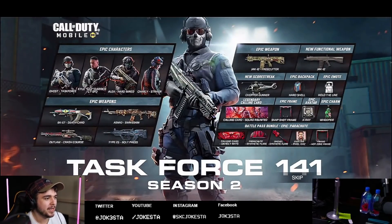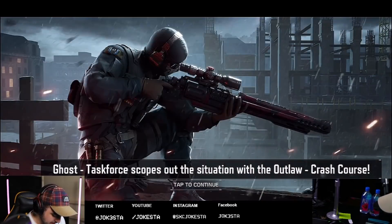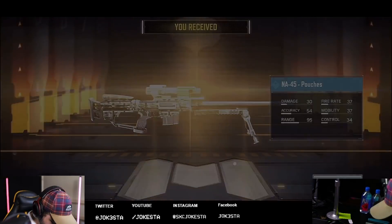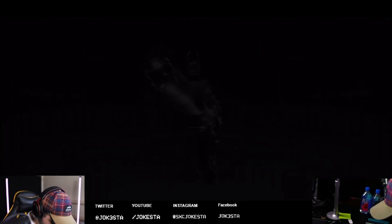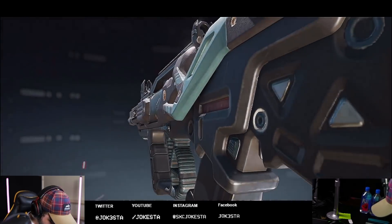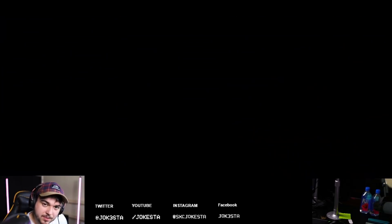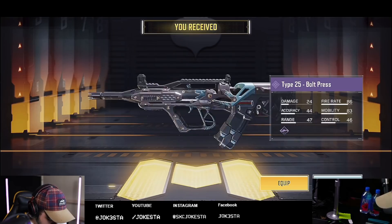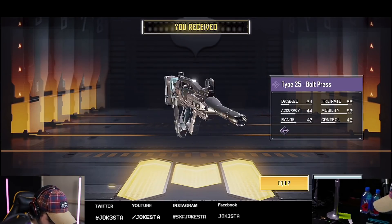Task Force 141. Here we go, ladies and gentlemen. This is it. We're about to get started. Let's go ahead and try out this new shotgun. Oh wow, this Type 25 looks cool. This skin looks dope. Type 25 bolt pressed — this has got to be the coolest and sexiest skin I've ever seen, bro.